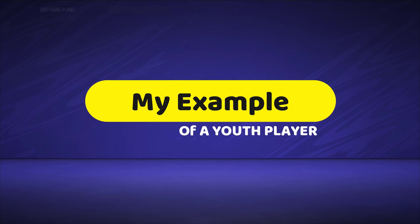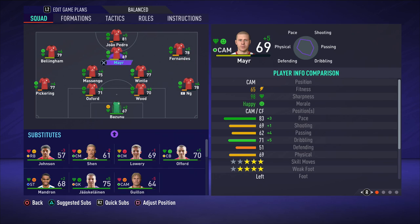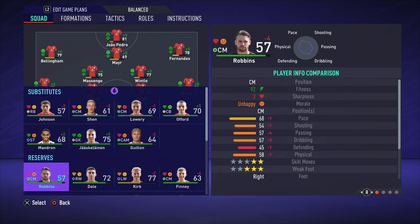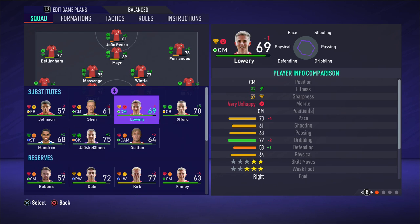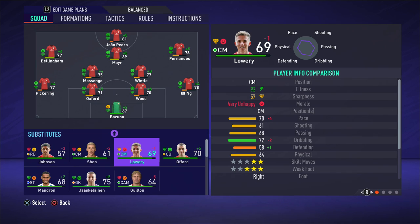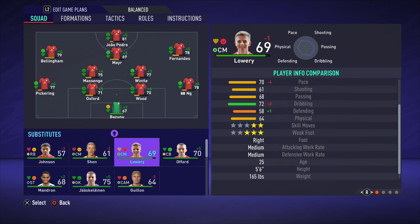Before we do the experiments, I'm going to show you that this actually does work. This guy here called Mayor — he is 69 overall right now, plus five for sharpness, so he's currently 74 overall. When I got him on this career mode he was 56. I've only done two seasons with this club. One season they didn't play him because we had a lot of strong players on the bench. Make sure when you've chosen your team for career mode that you go through and check the positions.